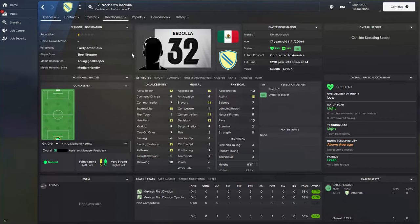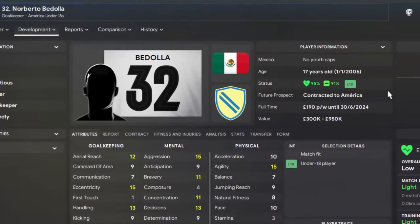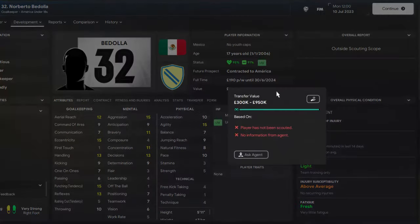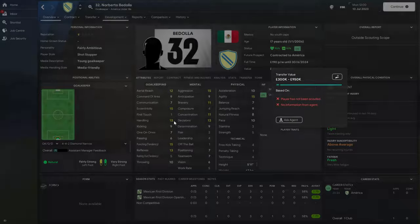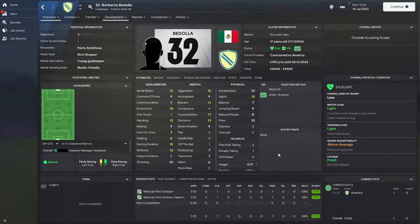The first player on our list is Norberto Bedola. He is a Mexican currently playing at Club America and he's only valued at 950k — you can sign him for as low as 300k pounds. He has an eccentricity of 15 and area reach of 12. He is currently 5 foot 11 and he's 17 years old, so there's a lot of growth left in him. His height can actually improve in the game.